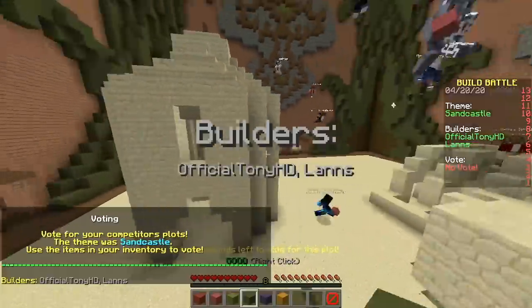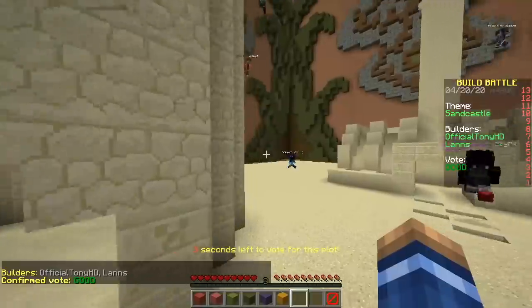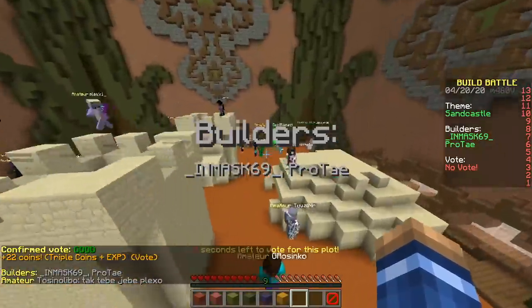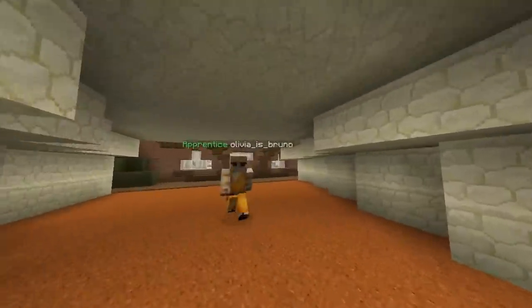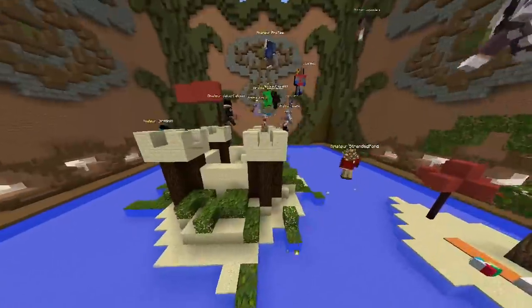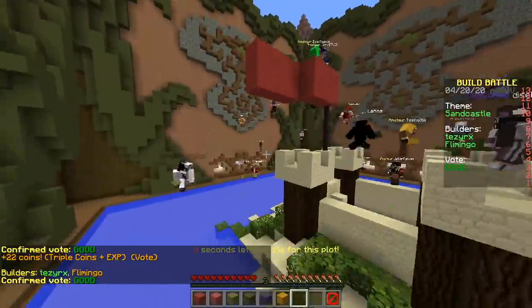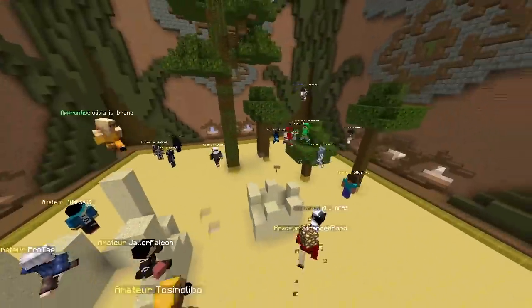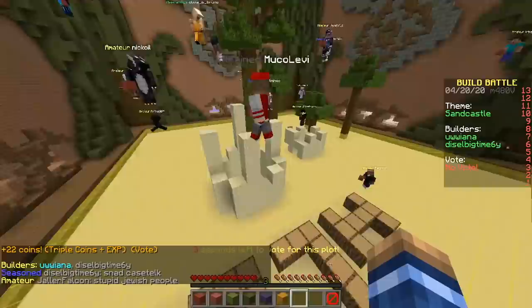First one — cool, looks good. Let's check the inside — call, let's check the outside, cool. It's a gate — just a gate. And this looks like a cave or an igloo, cool, good. Nice, they even used some wood in there — cheating!